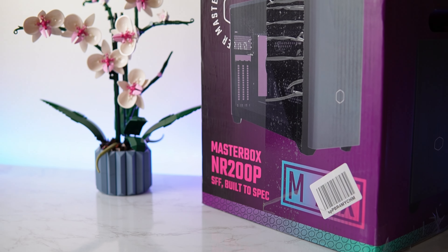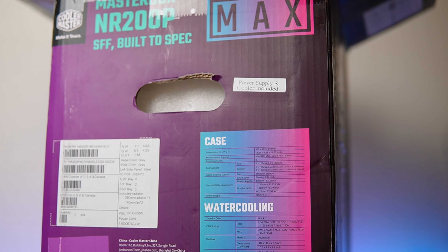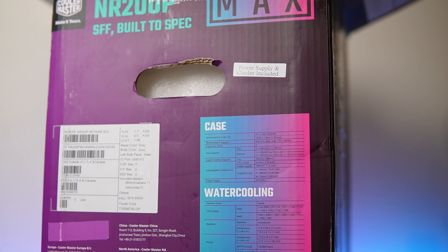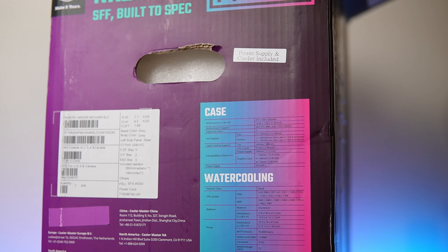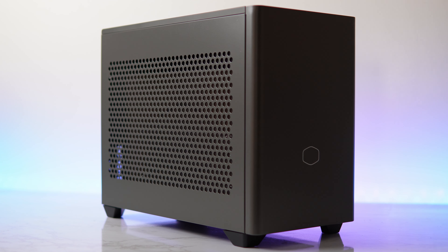It's the Cooler Master NR200P Max version. This case is pretty pricey, but it does come with a 280 millimeter AIO and an 850 watt SFX gold rated power supply, and it's in this dope dark gray colorway.